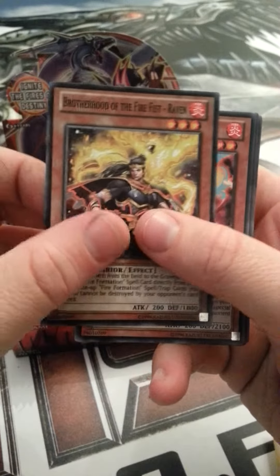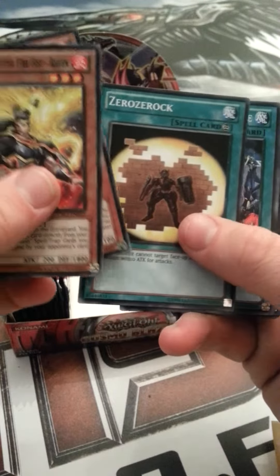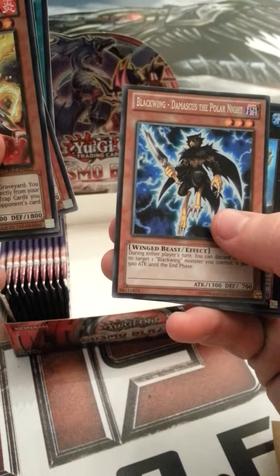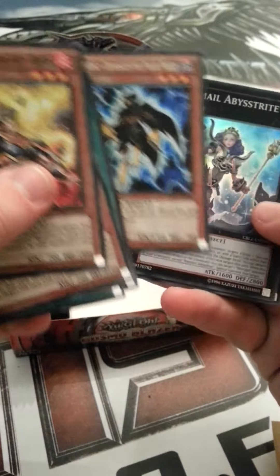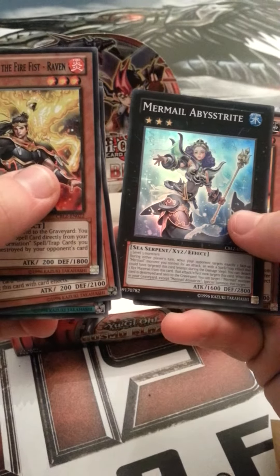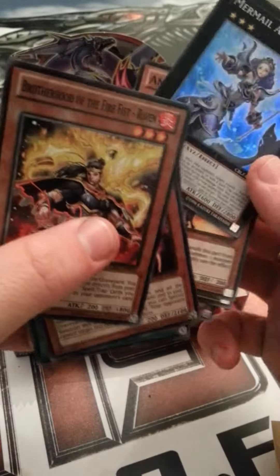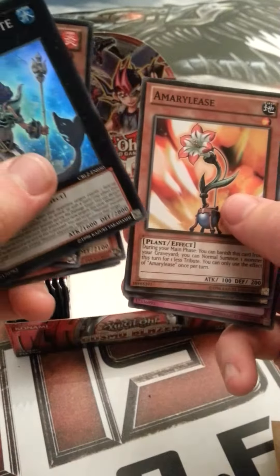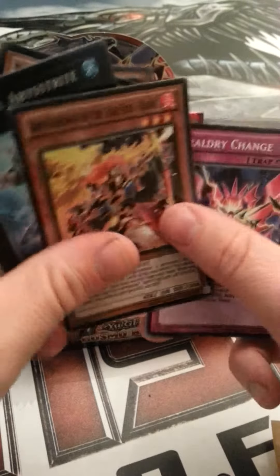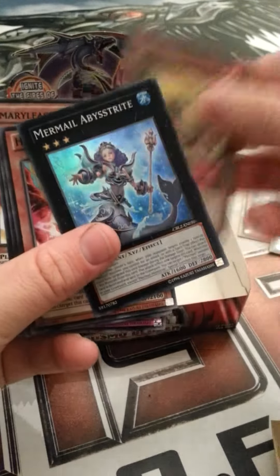Brotherhood of the Firefist Raven, Hazyflame Griffin, Zero Zerock, The Big Cattle Drive, Blackwing Damascus the Polar Knight, Murmail Abysstrite - that's another super - Amery Lace, Brotherhood of the Firefist Hawk, Herald Retrange. Let's get a sleeve on that.